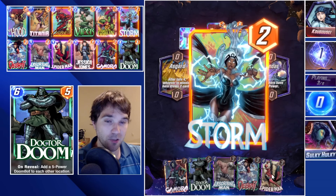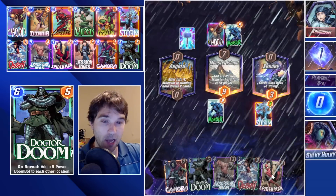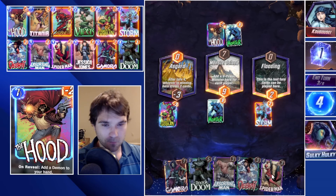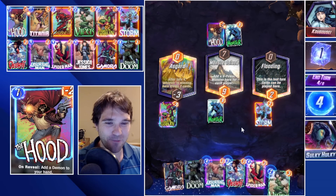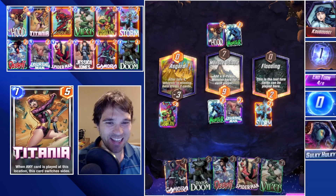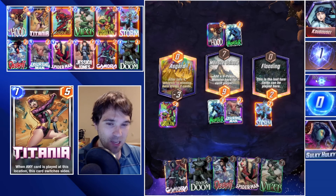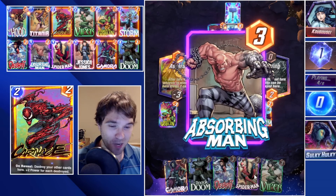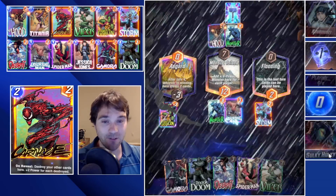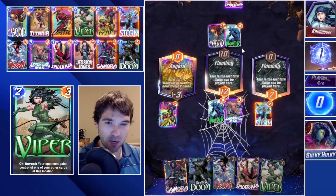We see where they play this turn — they do play into Asgard. This is going to force them to decide whether they want to push to win Asgard or push to win a Flooded Lane. As a followup, we're going to drop our second Storm into Monster Island. If they get a couple of extra cards here, that's okay — I think we can still find our win condition. We have Spider-Man on five, and if we draw into Titania that's phenomenal because that's going to give us a lot of value alongside our Spider-Man. They do a Spider-Man as well — very interesting that they dropped a Spider-Man there.